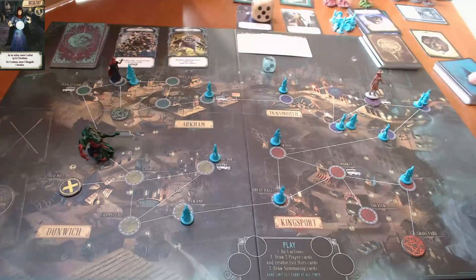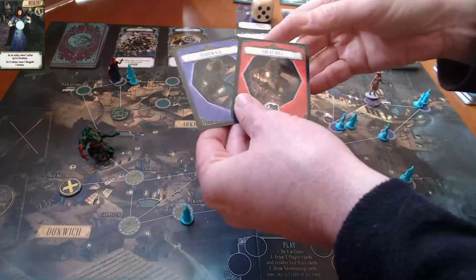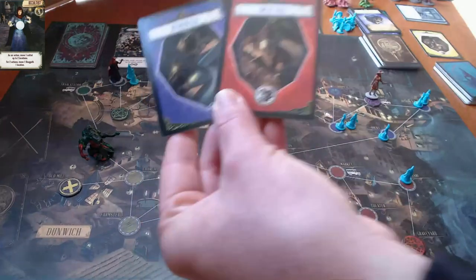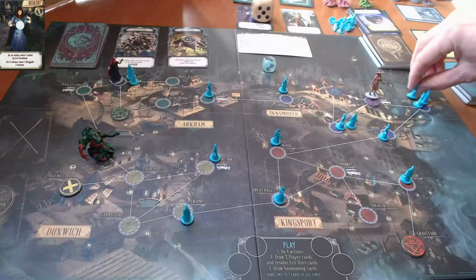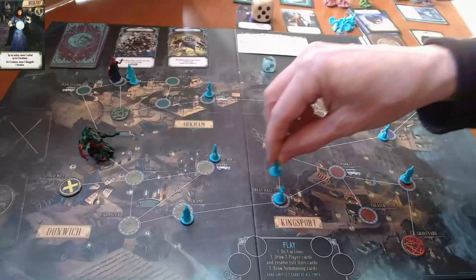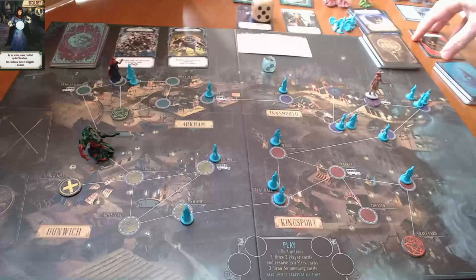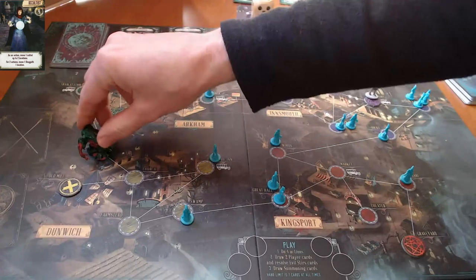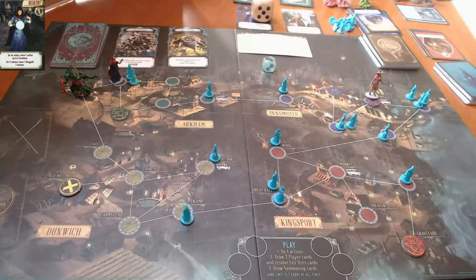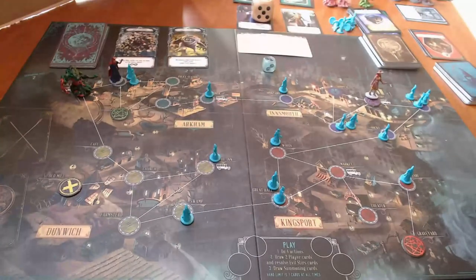Her turn isn't over yet - she has to summon. Boardwalk and Great Hall: Boardwalk's over here and now has three cultists on it - that's not good. Great Hall has two cultists on it - not great either. There's also a shoggoth moves icon on the Great Hall card, so this shoggoth moves right back to where the occultist had just pushed him from. A lot of that turn got undone.